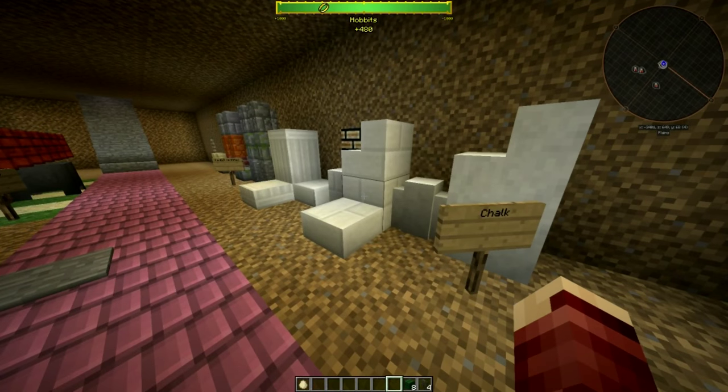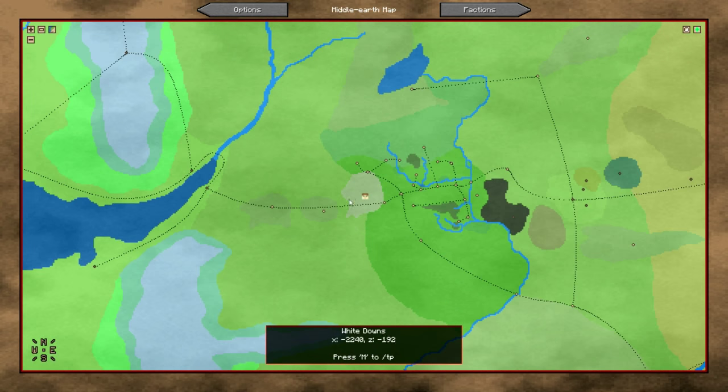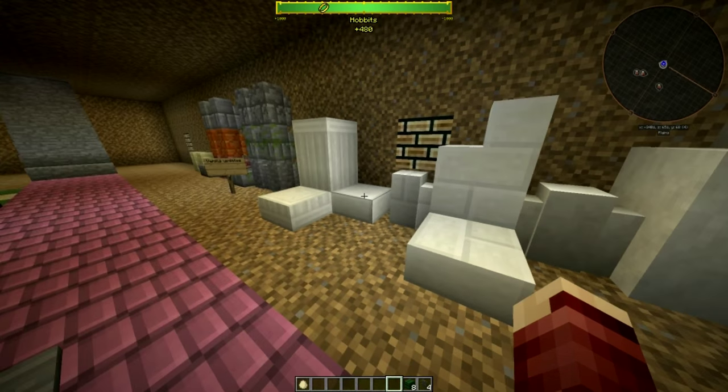We also added chalk, along with its own biome. It's called the White Downs — it's right next to the Shire. It's a little cool new area. You can do all sorts of great things with it. It looks a lot like Gondor Brick, but I believe it's wider.